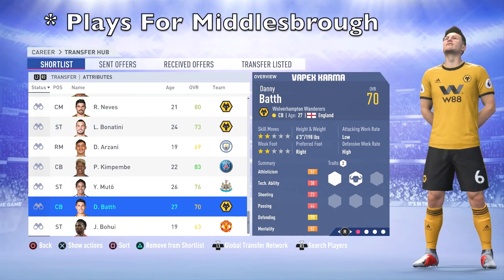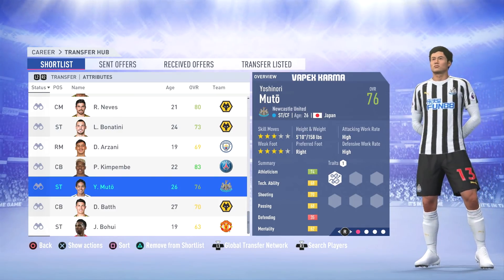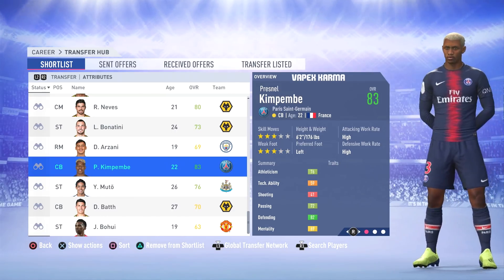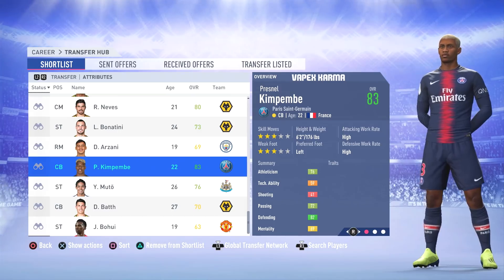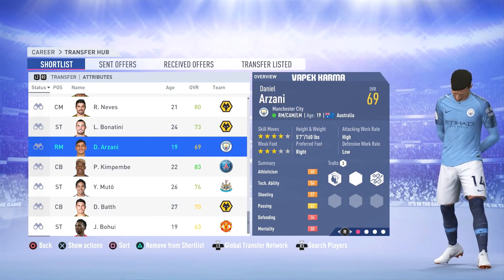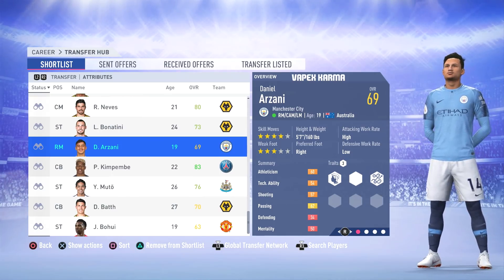Then we have Muto from Newcastle with a potential of 79. Next is Kimpembe, who I'm excited to see get a real face — he plays for PSG and has a potential of 89, making him a great career mode player.